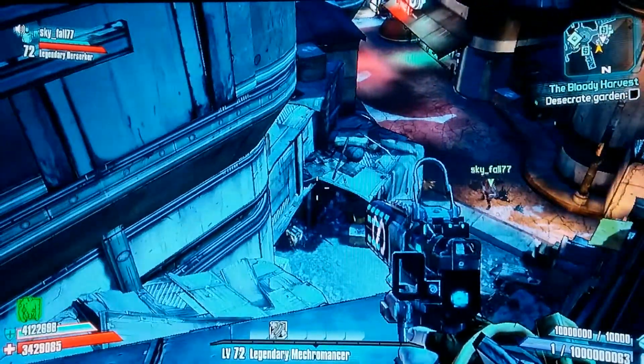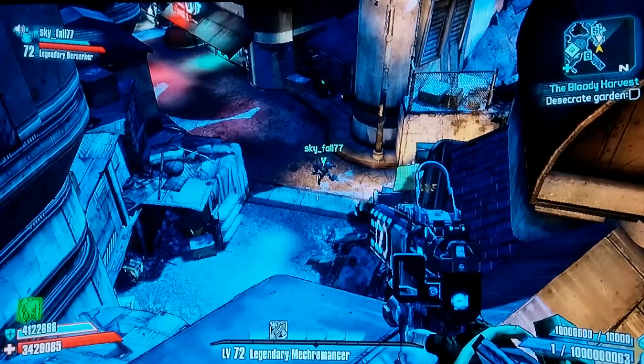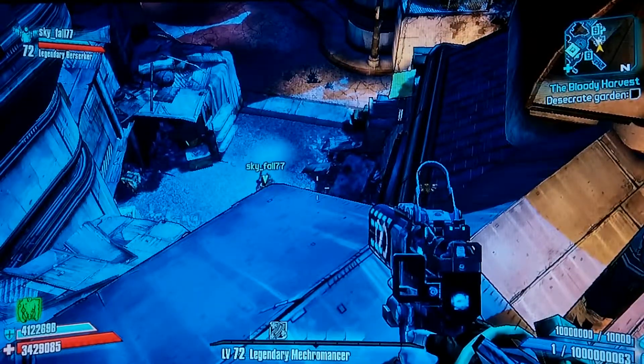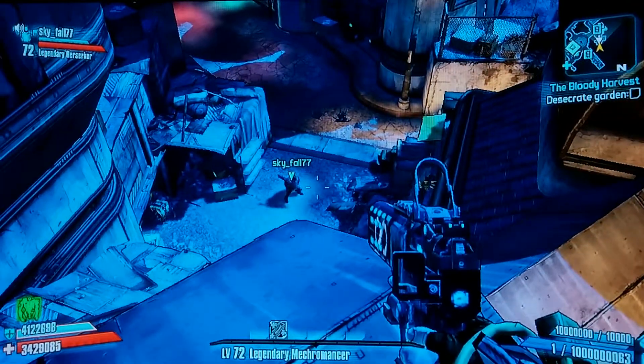We're already over here by Claptrap and he has his Bodyboom in his hand right now, and he's going to show you simply how to get right here. You could try to grenade jump this, but the easiest way is just rocket jump.